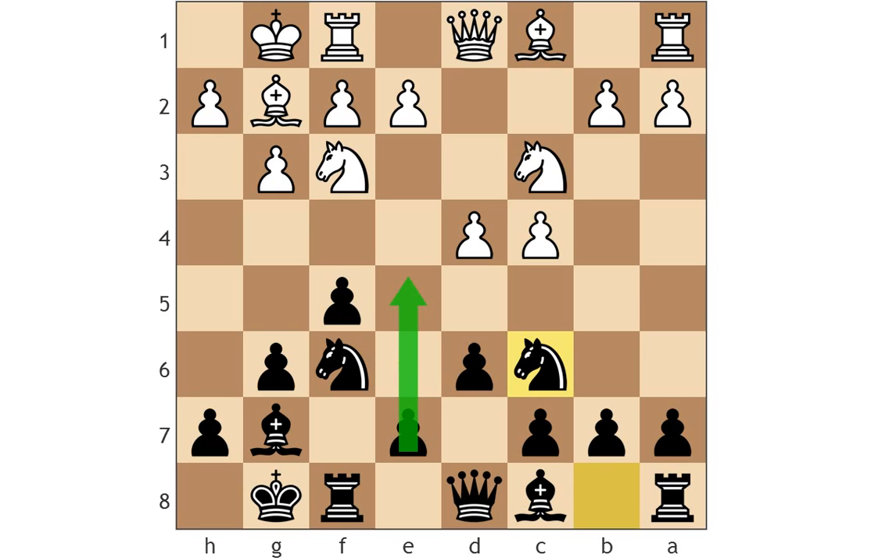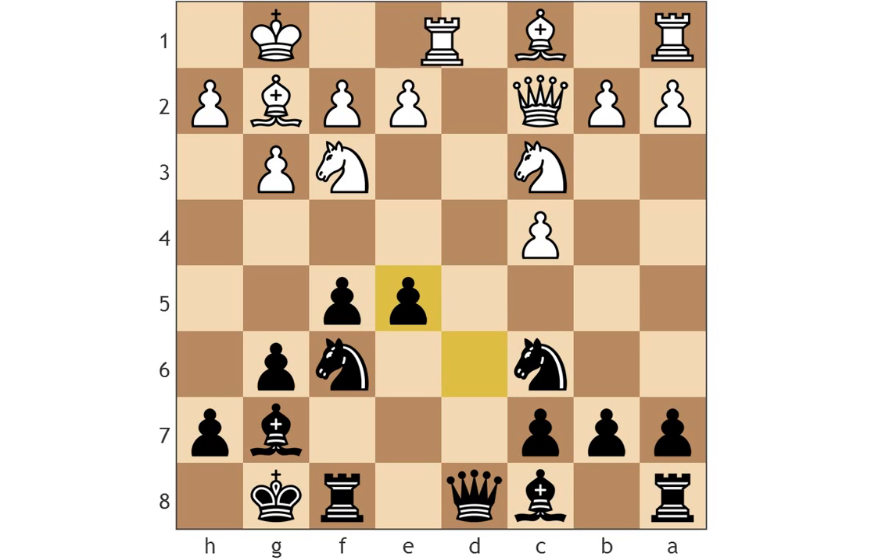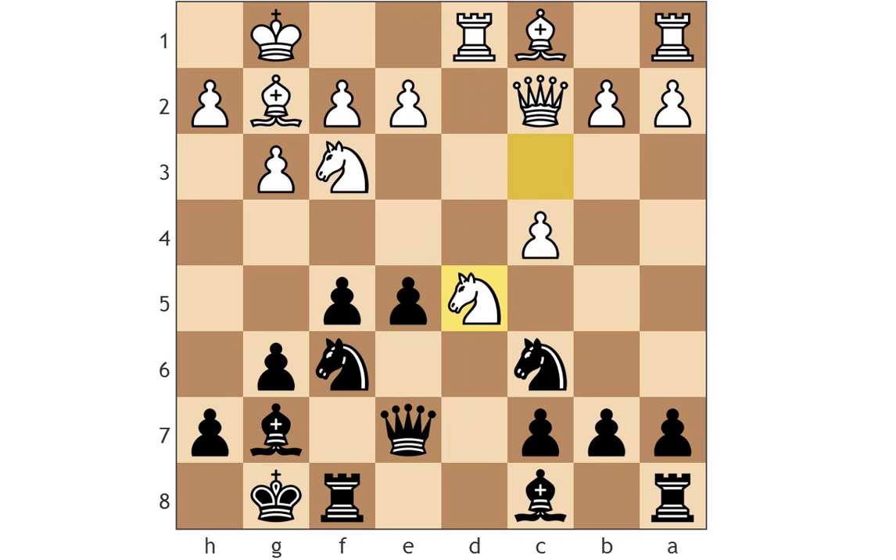White has a few ideas to combat the e5 move. In this kind of position, if black wants to take, white might want to open the file and attack with rook d1, getting in the same file as the queen. Then maybe try to take advantage of the weak d5 square. So white might play queen c2, planning to meet e5 with takes, takes, rook d1. At first this looks bad because of queen c7, then knight d5. Black is actually in trouble because of the strong pressure on the c7 pawn. That's not recommendable for black — I actually had this in a game and lost in about ten moves from this position. It's very quick and direct play by white.